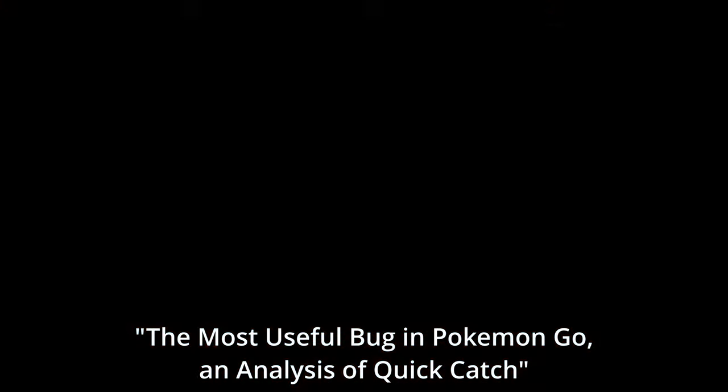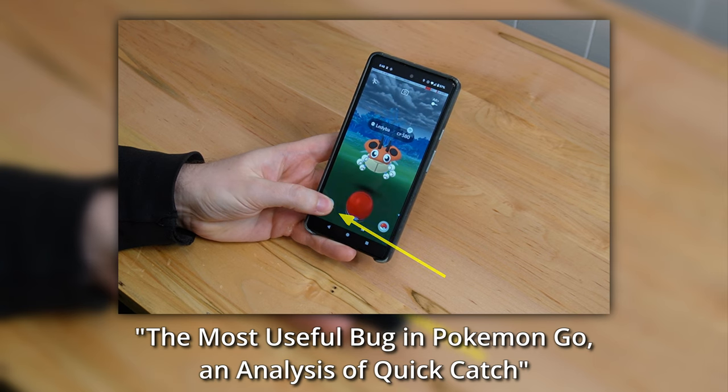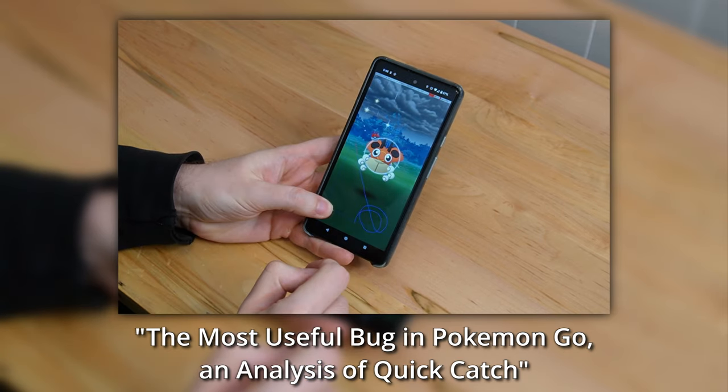As a quick review, here's how to Fast Catch from my previous video. The basic idea is to use the non-dominant hand's thumb to hold down the berry or ball selection icon. Then, with the dominant hand, throw the ball.